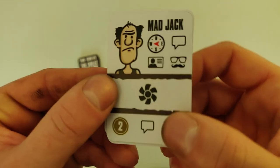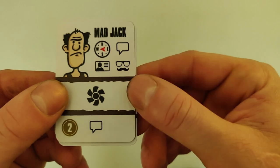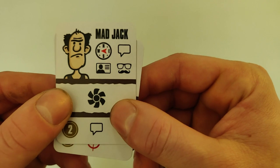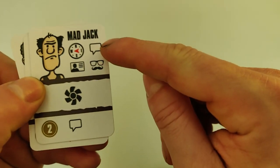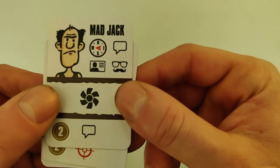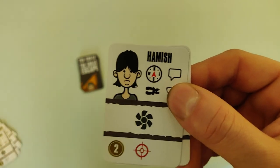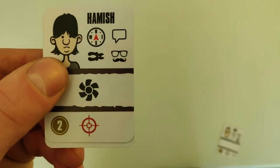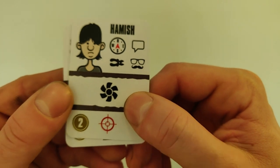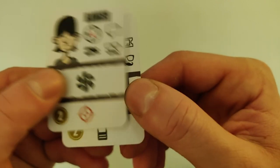Then we have language — the guards question the POWs, and the ones who have learned how to answer correctly are safe, meaning the ones that have the matching language icon. Remember: when the guards say good luck, don't answer thank you! Then we have the sniper — the guards have deployed snipers and one POW of your choice fails to escape.